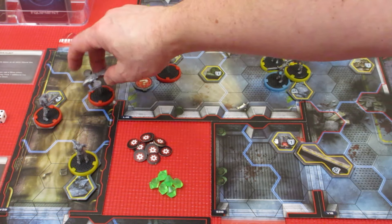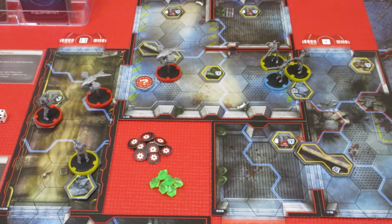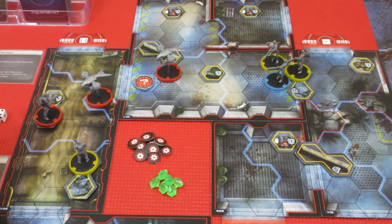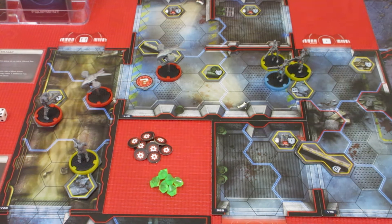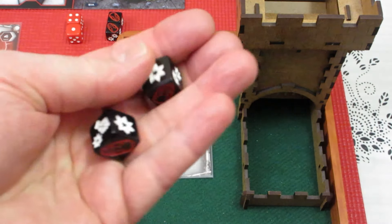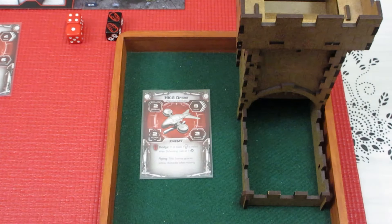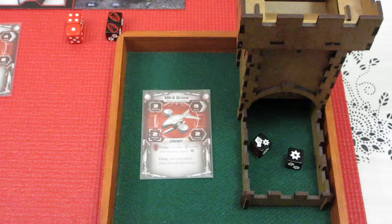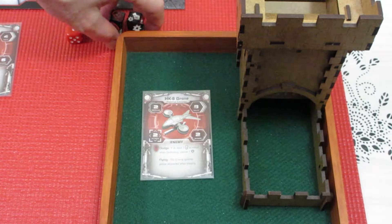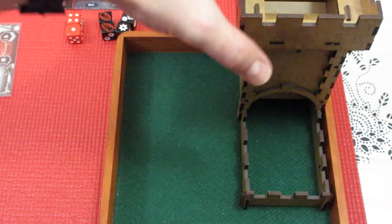This hunter killer also gets to move 8: 1, 2, 3 — it moves right here. It's close enough to shoot at our guardian terminator, so let's roll the attack. Our drones attack with 2 dice, and our guardian can negate one with a fist symbol. We get nothing — the hunter killer misses completely. Our terminator missed it and it flew up and missed our terminator right back.